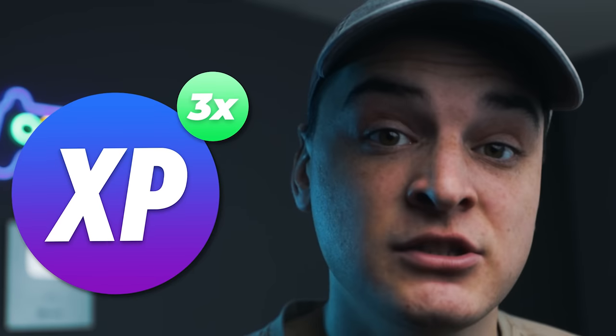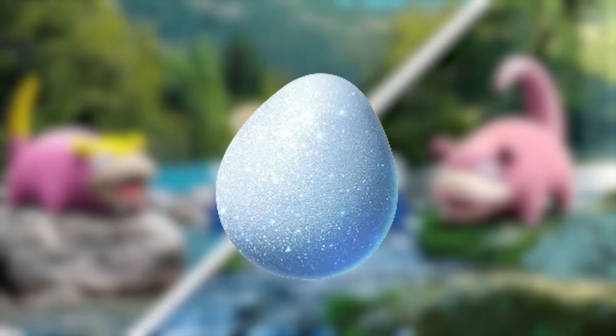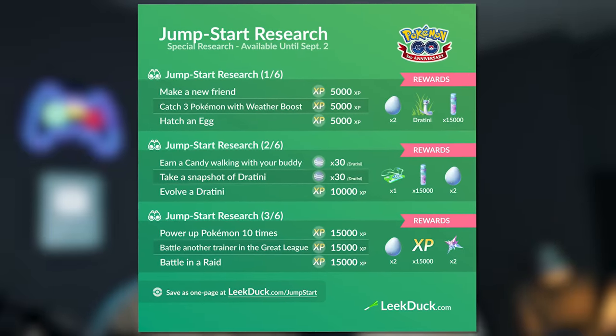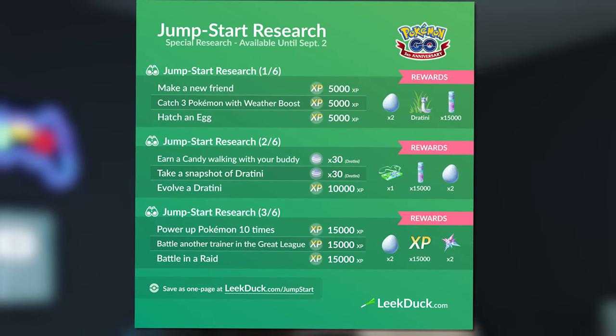During 3x Catch XP events — normally Community Day — every Excellent Throw gives 1,000 XP, and with 3x and a Lucky Egg that's 6,000 XP per Excellent Throw, which is completely free as long as you have Pokeballs. You can also coordinate your friendship bonuses for 3x Catch XP events. Additionally, some special research stories give large XP rewards — specifically the Jumpstart Research, which comes back near GoFest. All claimed rewards from special research can be doubled on a Lucky Egg, so try to coordinate as many XP bonuses as you can on a single Lucky Egg.